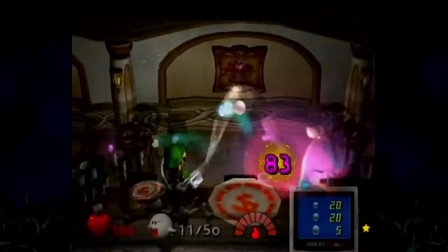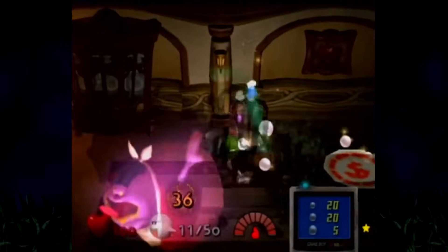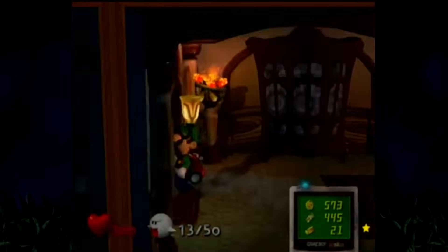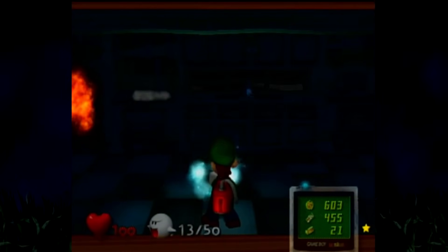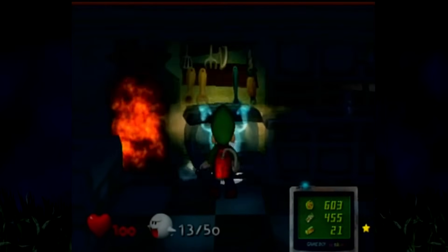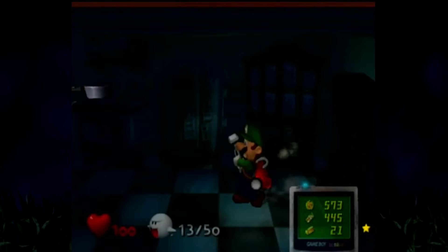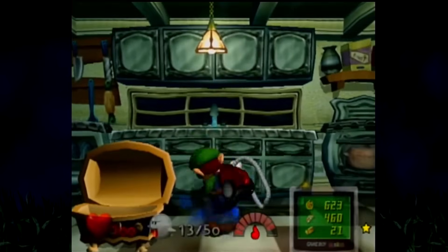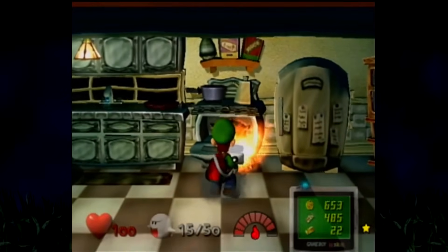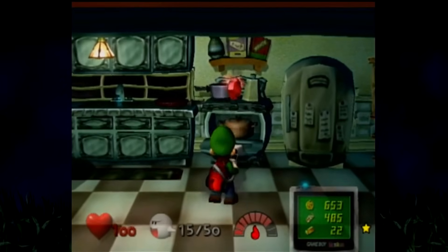Mr. Luggs is actually the first boss I had to reset — he can get away from the vacuum's vortex pretty easily. Once you win, collect your prize and head into the kitchen, which has another speedy spirit and golden mouse. This time they're not too bad though — just make sure to suck up the pots and pans that fly at you before checking the oven to release the overcooked ghoul. Also, the golden mouse has a random spawn, so keep checking the room for that. After clearing the room of ghosts you'll get a water medal, but before you grab a drink, light the rightmost oven's pot on fire to reveal a ruby — a very sneaky one. I had no idea about this one until making this video.